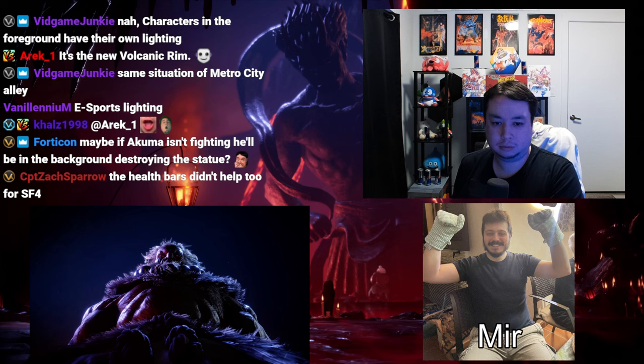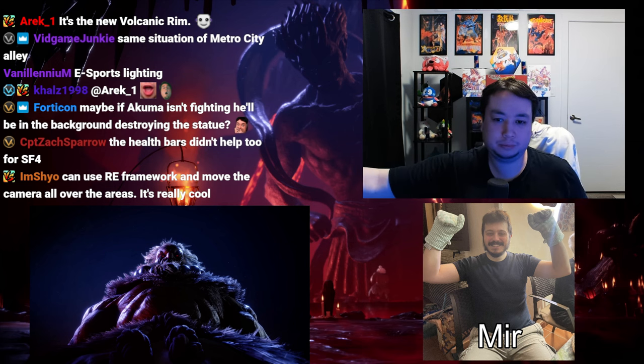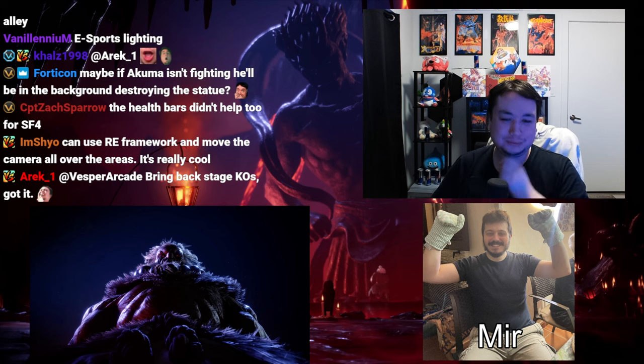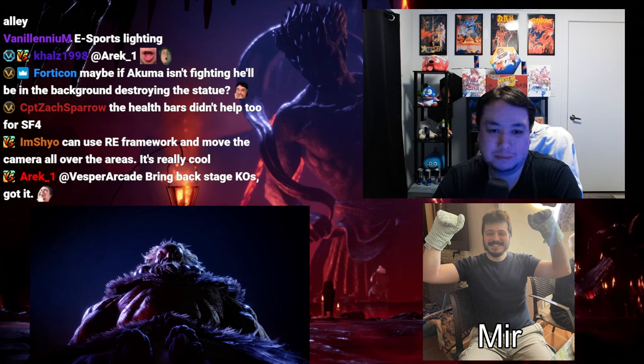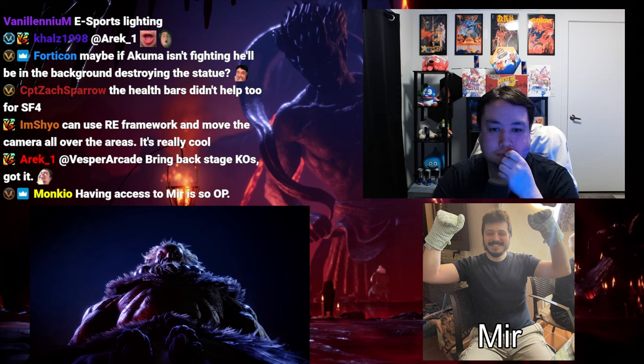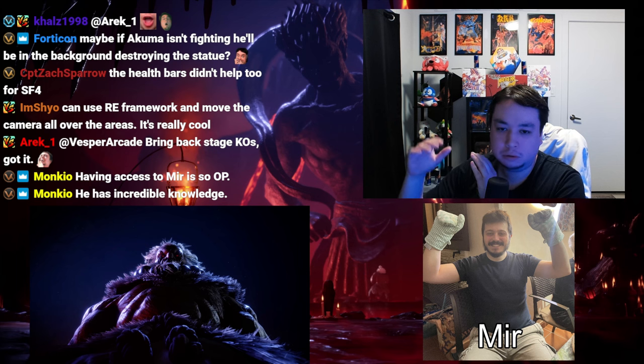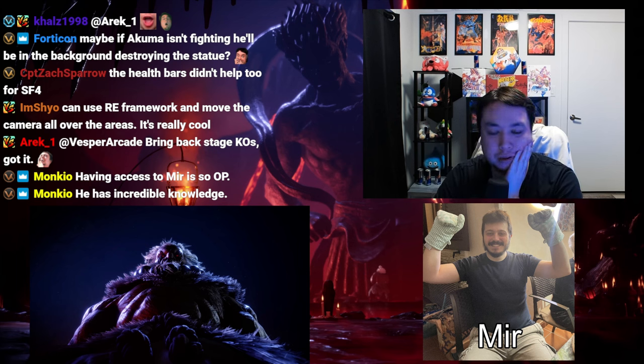A lot of the detail is probably also for cinematic angles during special moves and supers — otherwise it would look like a movie set where turning the camera too much reveals nothing in the background. It's possible they made the background first, then decided which portion the fighting would take place on and added extra detail. I was hoping they'd use the Alpha 2 cave or something like the Street Fighter 3 graveyard with moonlight, but Capcom did an amazing job with the lake, lava, and the boat.